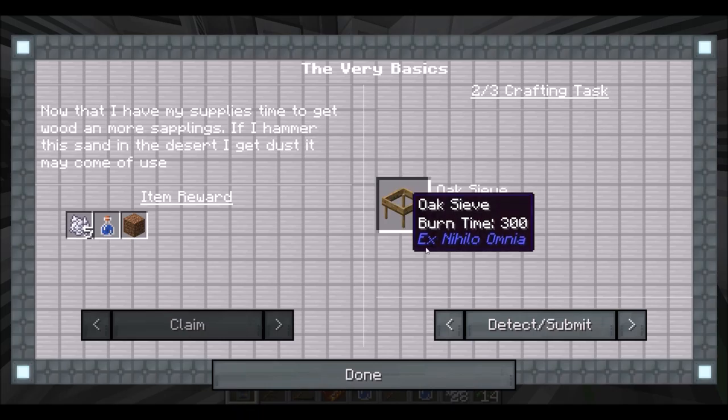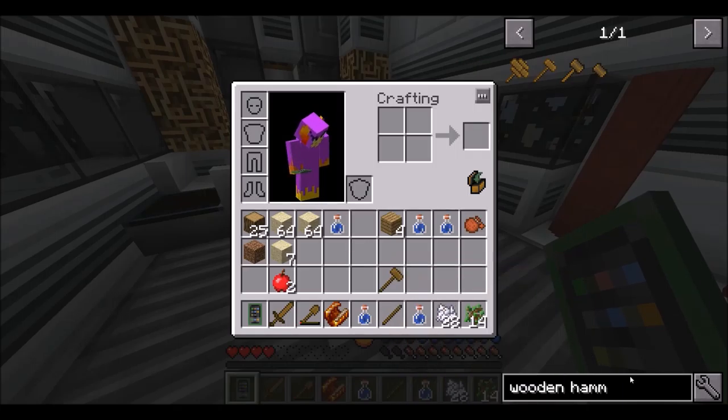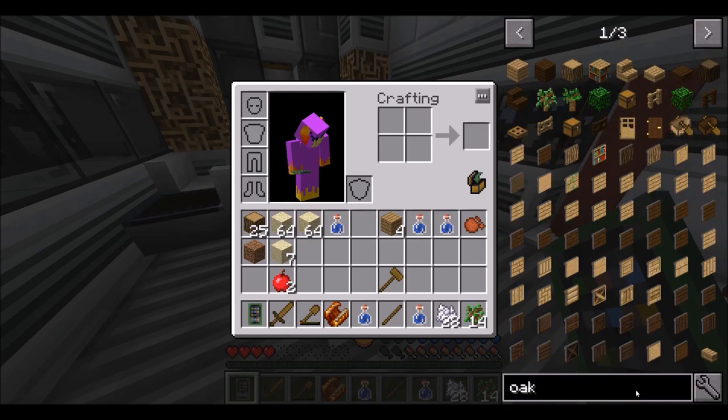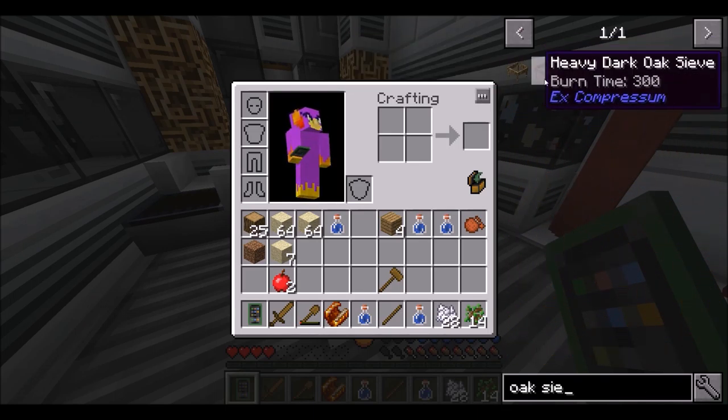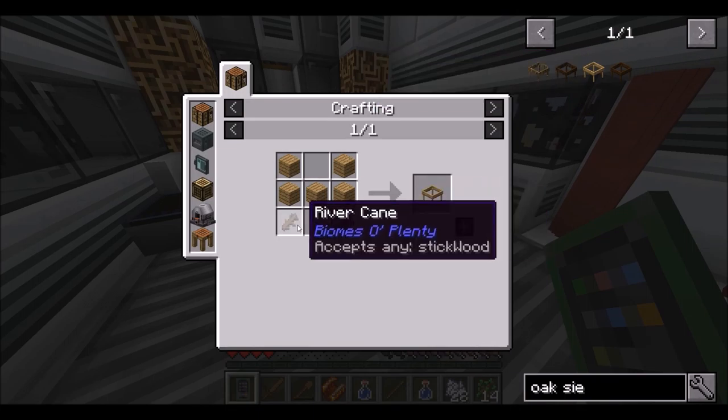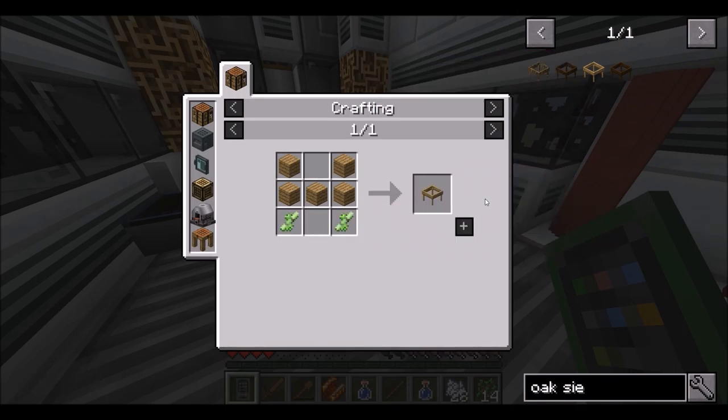Oh, it wants us to make an oak sieve. But I think we need string for that. Oh no — actually not bad, we can do that.